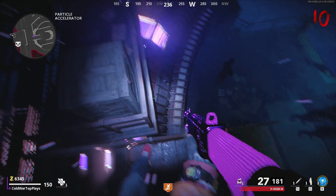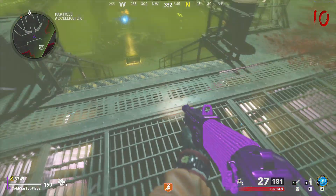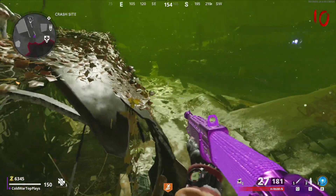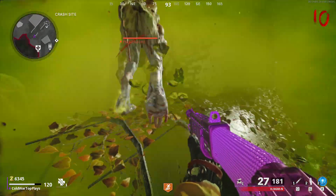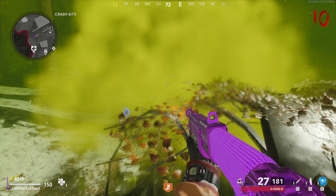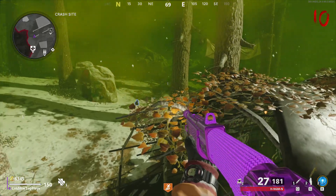Immediately after you do the easter egg you guys should be on round 10, which is a dog round. Basically three dogs are going to spawn in. You're going to want to head over to the airplane spot — there's a glitch where you guys can get the dogs to spawn in infinitely. Pretty much just jump up into this spot and move slightly over to the right.